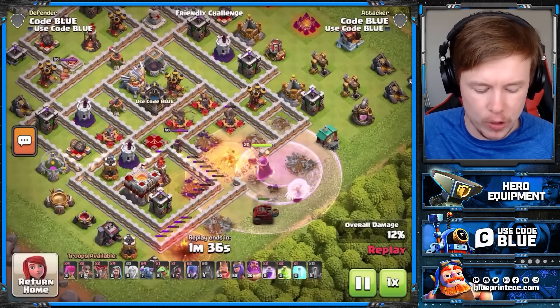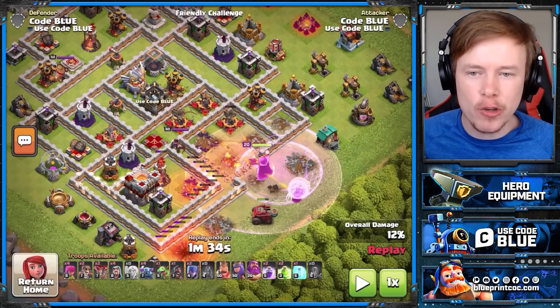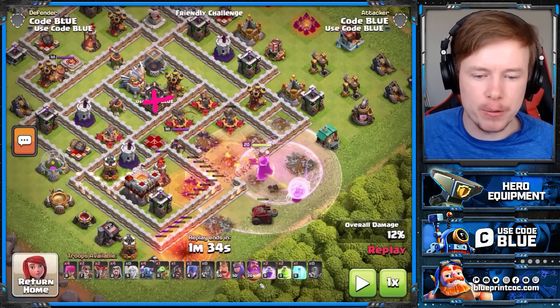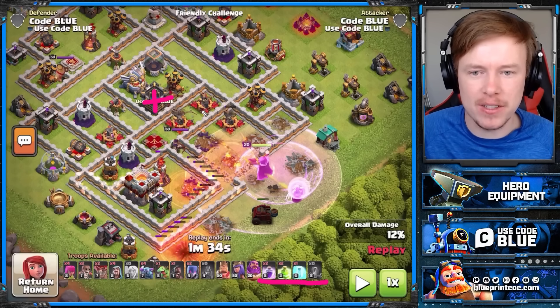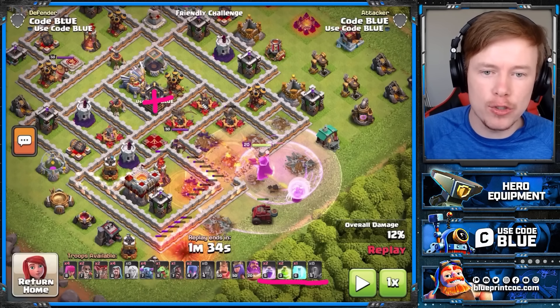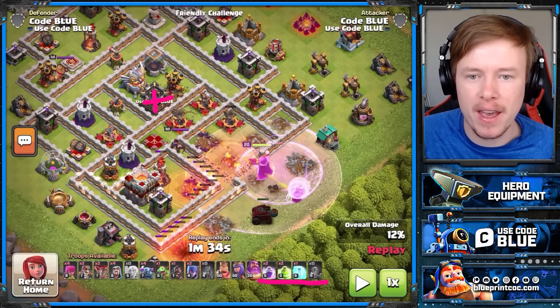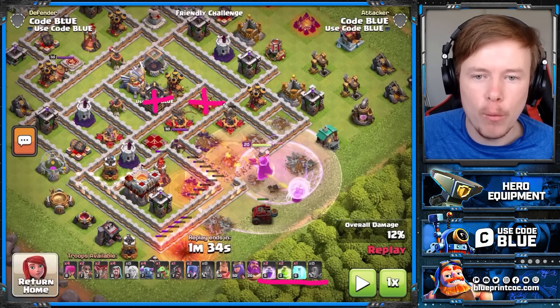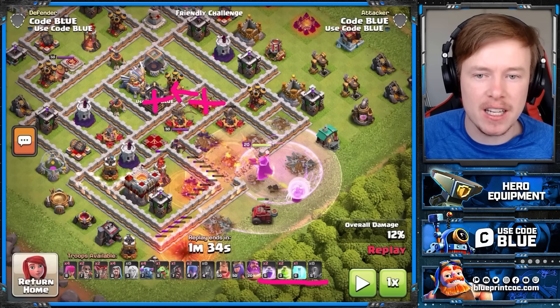We're coming in with the Warden Walk here. The goal of my Warden Walk is to get rid of the defending Clan Castle. Not only does it set an elite funnel, but it means I don't have to bring a Poison Spell. That's really handy — not having to deal with defensive CC troops. But you need to think about what building you want your Warden ability to target. The Fireball will target the closest defense, so I wanted my Fireball to target this Expo because it's close enough to the CC that it will be in range of the Fireball.